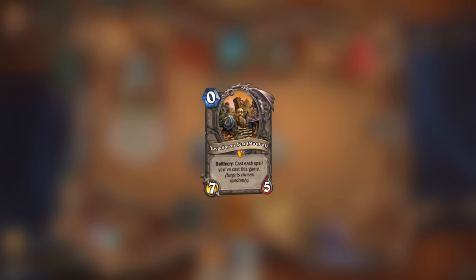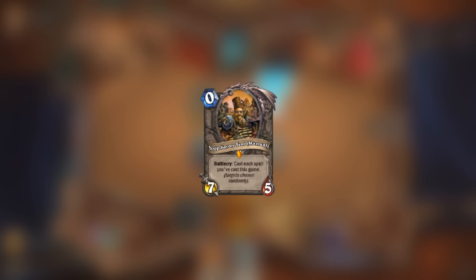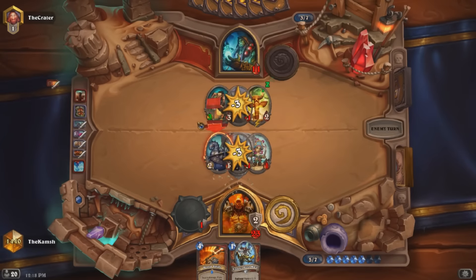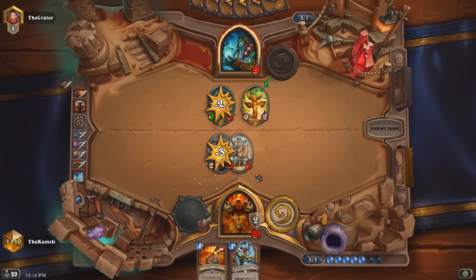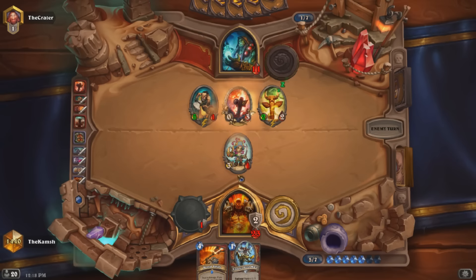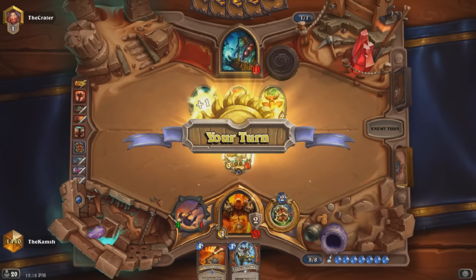Next up we have Yogg-Saron Test. It's kind of funny to see that Yogg-Saron was so problematic that they made a 0 mana copy of him just to test out his ability. This is actually the only card that has an exact copy of it in-game alongside the debug card version.